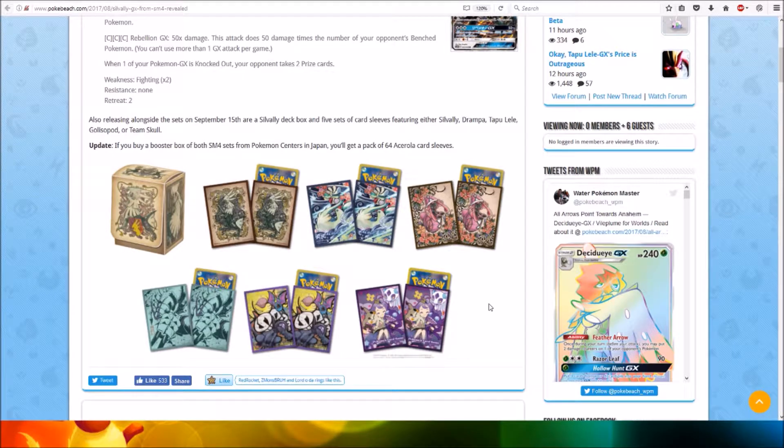Also releasing alongside the sets on September 15th are a Soul Valley deck box and five sets of card sleeves, featuring either Soul Valley, Tramper, Tapilella, Galossopod, or Team Skull. If you buy a booster box of both SM4 sets from the Pokémon Centers in Japan, you'll get a pack of 64 Acerola card sleeves.